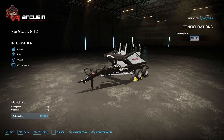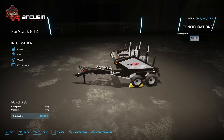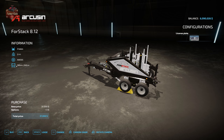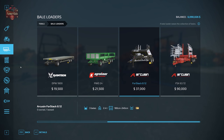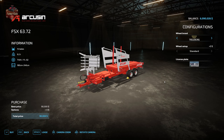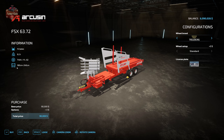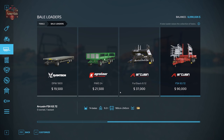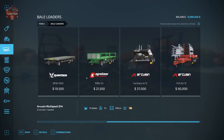Then we have the Arcusen Four Stack 8.12, which will stack three large square bales into a vertical stack that you can then move with bale grabs onto a flatbed trailer. This stacker works with all three sizes of square bales — 180 centimeters all the way up to 240 centimeters. Then we have the Arcusen FSX 63.72 bale trailer, which transports 14 large square bales, handling 180 to 240 centimeter square bales.